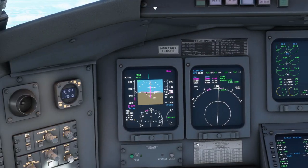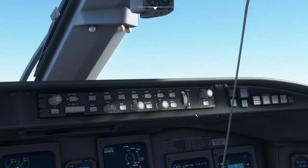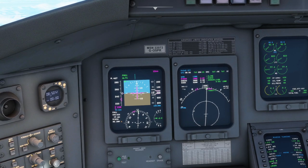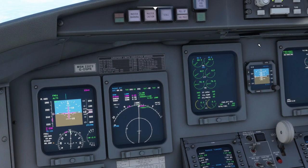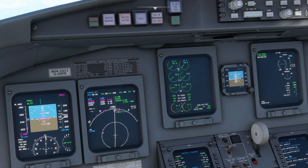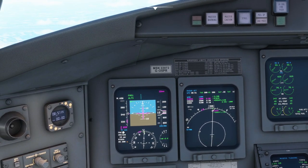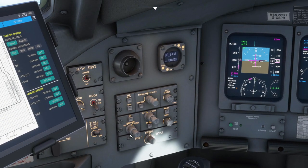We can hit VNAV and pretty much the airplane will allow itself to descend. I'm bringing the speed down to 220 - letting the airplane slowly decelerate to that target because of the speed constraint after RIBSO. We need to select our MDA: flick across and push to set on the PFD. It shows MDA zero so we rotate the dial to 143 - it doesn't have 143 exactly so we'll go 150, as it's better to go above than below.